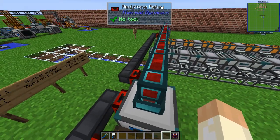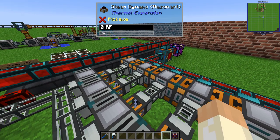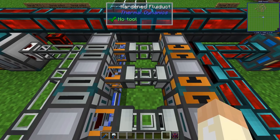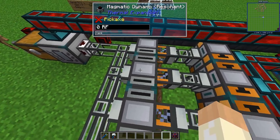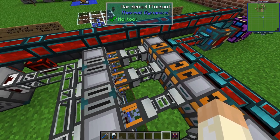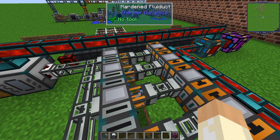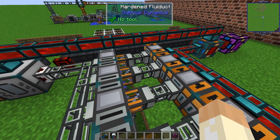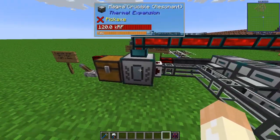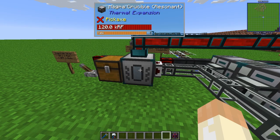With this setup you can also have it automatically shut down. In many setups you don't need to turn them off because when they're full they just stop, but with steam that doesn't really work — if you produce more steam than you're using, the excess steam will just be wasted. So you should add a few automatic shutdowns.